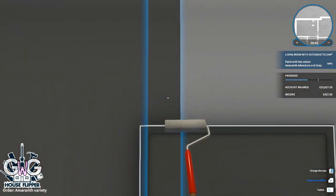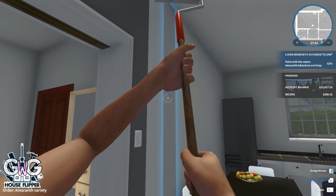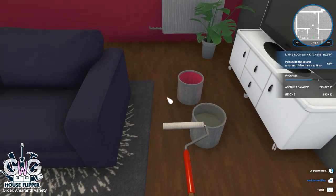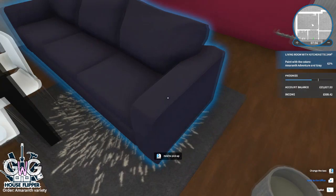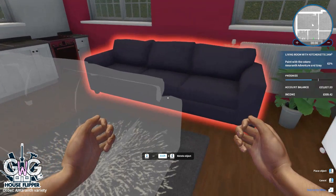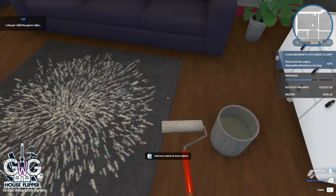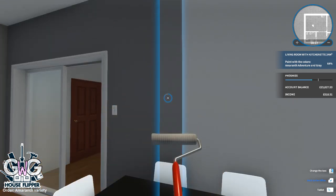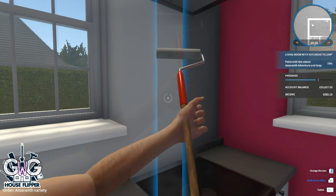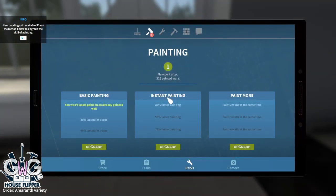I've finished painting the first wall amaranth and I'm going to paint the rest grey. I won't show all of the grey — it gets very tedious, probably as tedious as watching paint dry. If you have leftover paint you can sell it; if it's empty you can dispose of it. I'm moving the sofa back now to get to the wall by the table. We've unlocked another skill point — this time I'm going for 'paint two walls at the same time', which makes it much quicker.